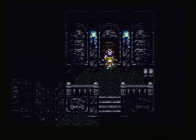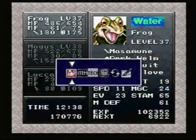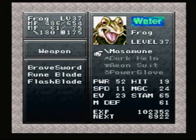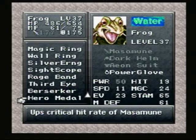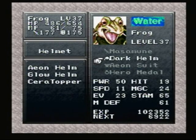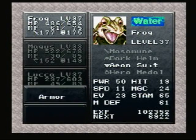So we now have the powered-up Masamune, which is Frog's strongest weapon — this is Frog's ultimate weapon. And because of that, what we want to do is re-equip the hero's medal. Why not make it even more powerful?